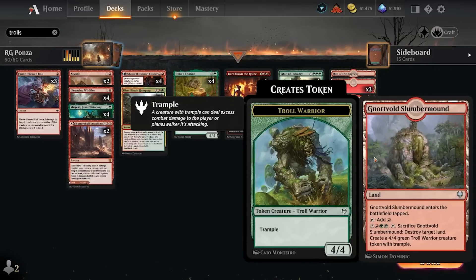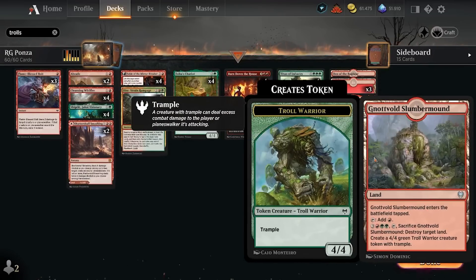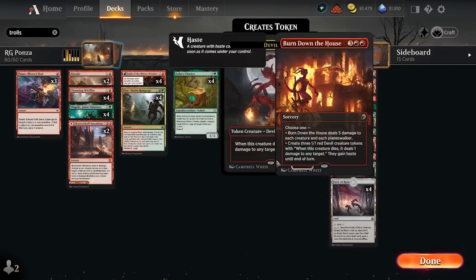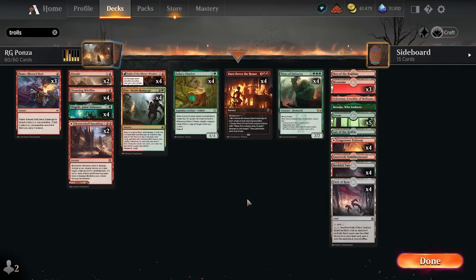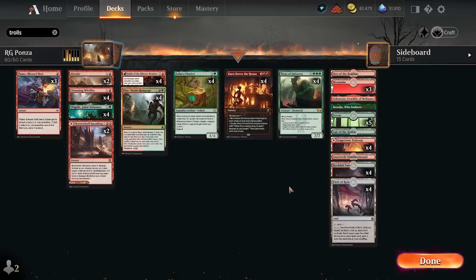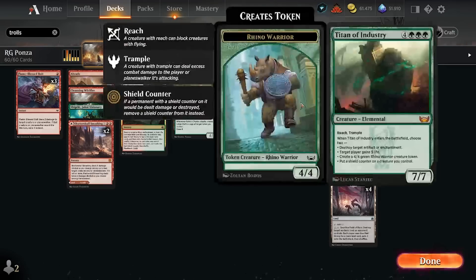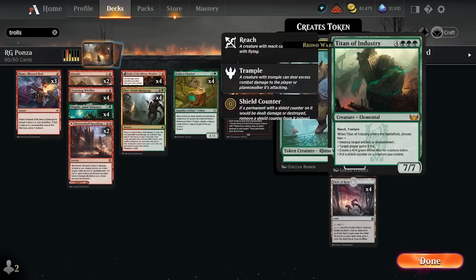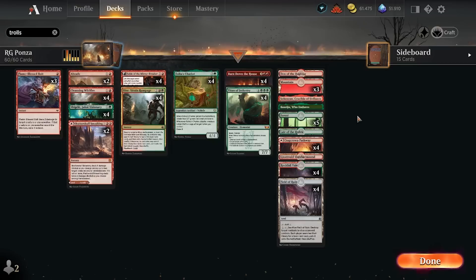We do have a little troll shenanigans — one Nothvast Slumbermound, which you can sacrifice for six mana to destroy a land and create a 4/4 green Troll Warrior token with trample. That's very nice when you have Azorius Chariot — after they've massacred your cats away, you can crew and get a 4/4 copy. I exchanged Waking the Trolls for Titan of Industry. Titan is just a late-game house: it stabilizes, and reach is very nice against the various flying 4/4s running around.